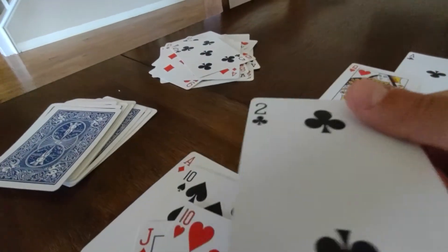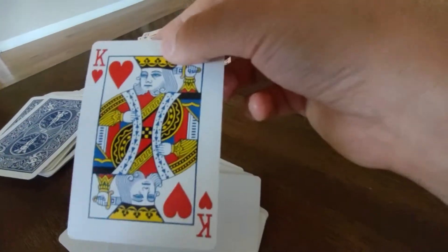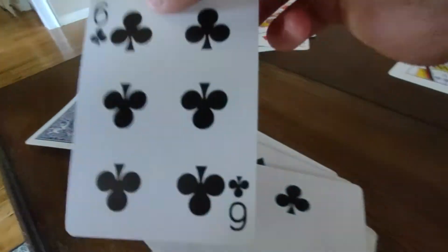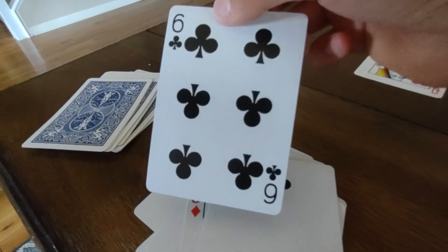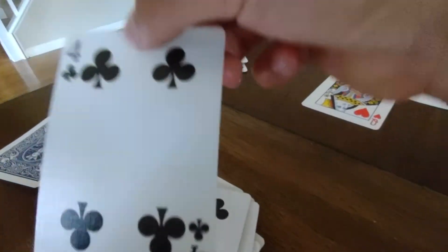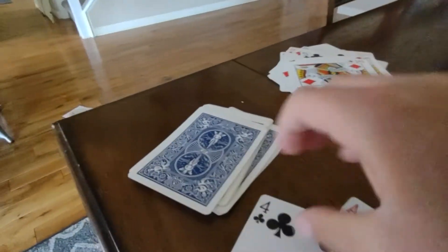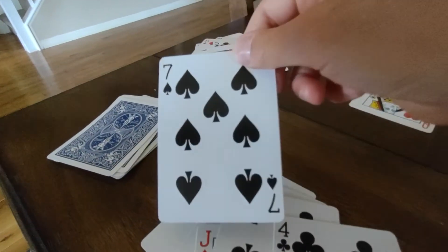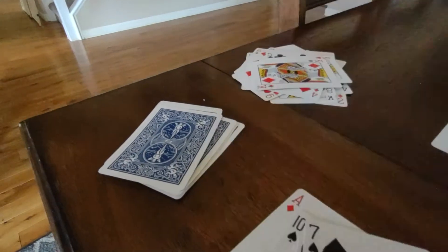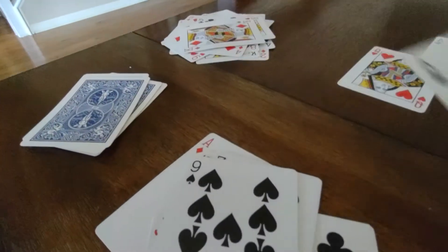We got a 2 — we need that ace. We need a king — we don't have one, so we could just get rid of that card. A 6 — we can't do anything with that. We need a 3 to get rid of this 10. It's a king — we can get rid of that. We got a 4 — we need a 9. A 7 — we need a 6. A 9 — we just had a 4. We got an ace — this ace is unlocked.